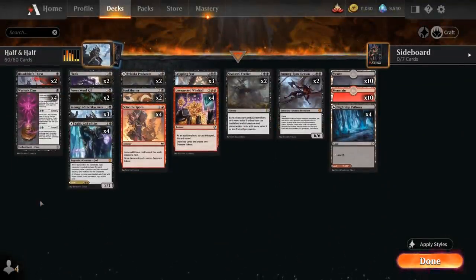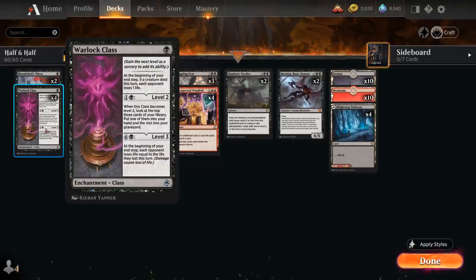The deck features the Warlock Class plus Scourge of the Skyclaves combo. Warlock Class is a one-mana class enchantment introduced in Forgotten Realms that says at the beginning of your end step, if a creature died this turn, each opponent loses one life. For two mana we can get it to level two, in which case we look at the top three cards of our library, put one into our hand and the rest in our graveyard.